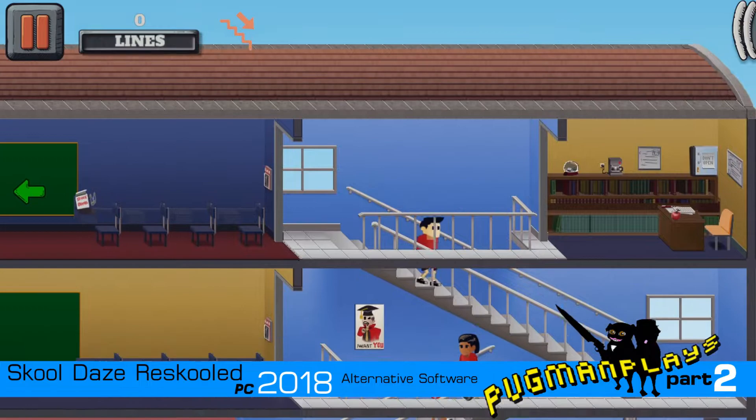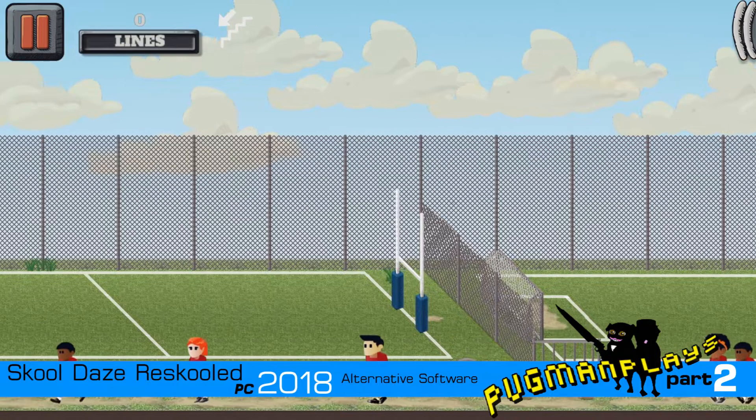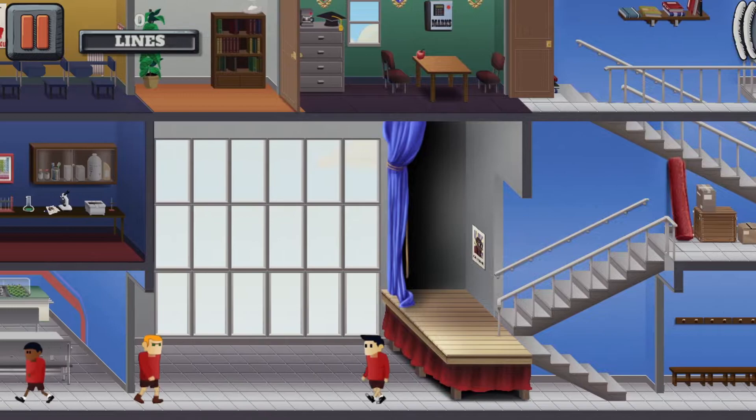That was right — stink bombs and firecrackers. Firecrackers is the only new thing I've noticed in this game that's different from the original. What it basically does is get the attention of a teacher, which could possibly be handy. Groundskeeper Willie! Right, so we still need to find a water pistol.